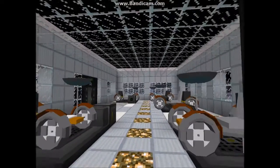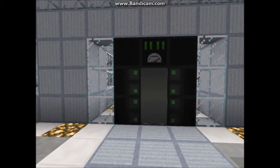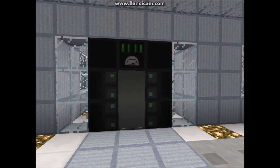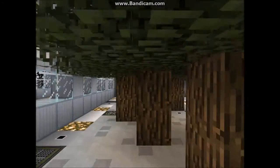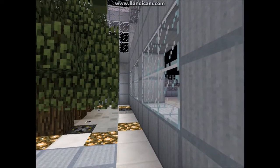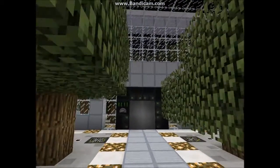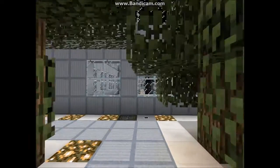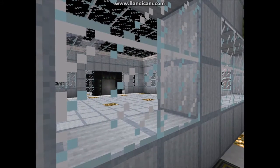We're going to enter the base through the buggy area and have a proper look around the base. We've just left the buggy garage and we're back in the oxygen farm. Now, if you look through the window, instead of a quarry now, you'll see some new rooms. Let's go have a look.